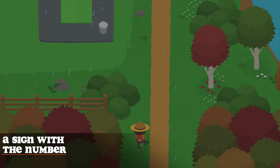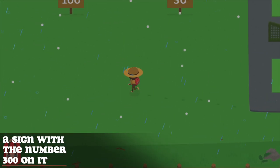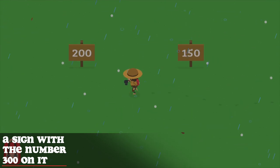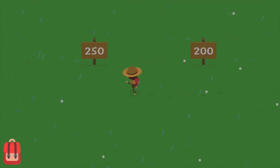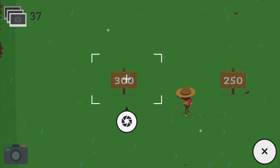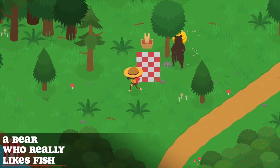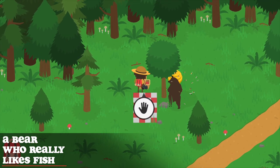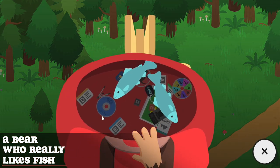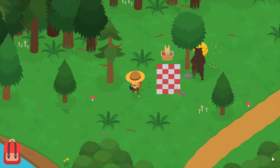To find the sign with the number 300, go to the golf course and straight up to the driving range — run all the way left through the range until you reach the 300 sign. To find the bear who really likes fish, go to the lake and you will see a bear trying to grab some honey from a tree. Take a photo — you can also put a fish in the basket just to make sure it counts.